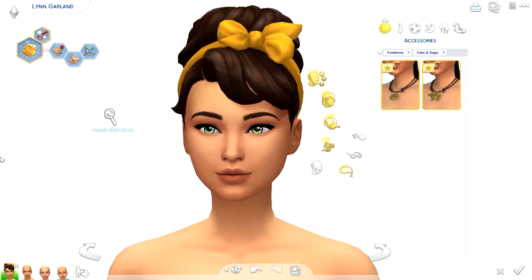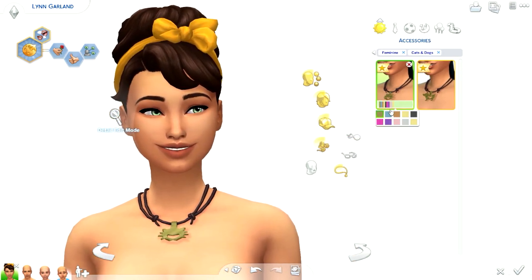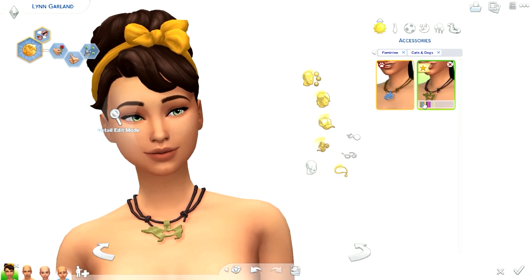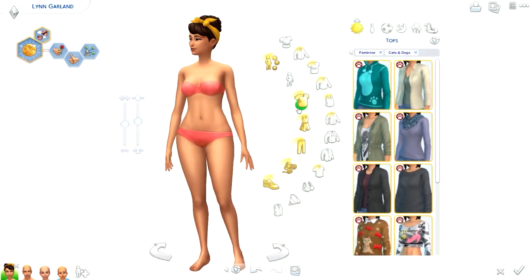Moving on to accessories, we got two new accessories. We have this necklace here which is of a cat — I thought it was a crab at first, but it's a cat. We have different swatches here. And then we have another one which is of a dog, in the same swatches.